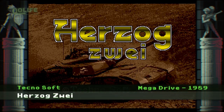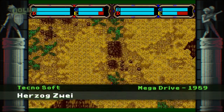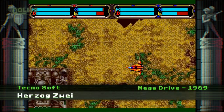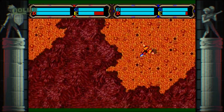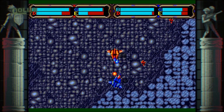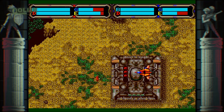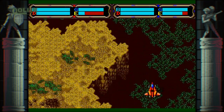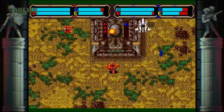Sorti l'année suivante sur Megadrive, Herzog Zwei reprend le principe de son prédécesseur, mais lui donne littéralement une nouvelle dimension. Le champ de bataille prend désormais la forme d'une vaste carte défilant verticalement et horizontalement, parsemée de collines, de murailles rocheuses, de plateaux ou de laves, mais aussi et surtout de bases à conquérir. Visuellement, le jeu rappelle les niveaux en vue du dessus des premiers Thunder Force, également développé par Technosoft. La patte du studio se retrouve aussi du côté des musiques, très dynamiques.